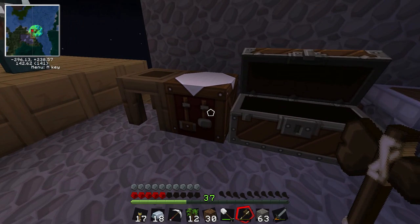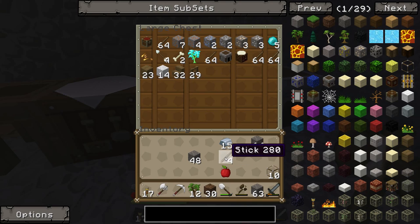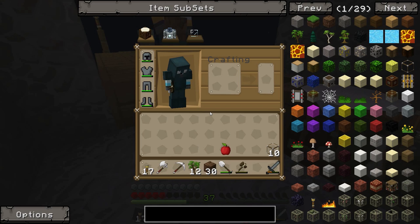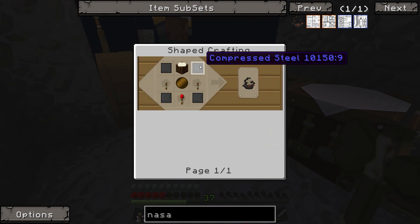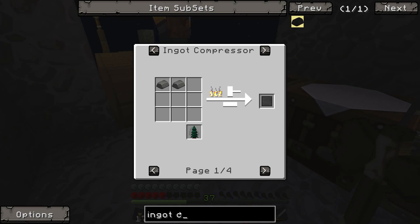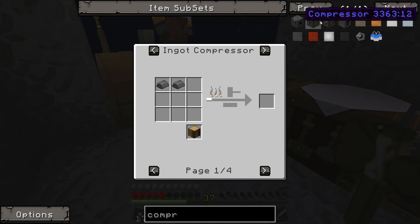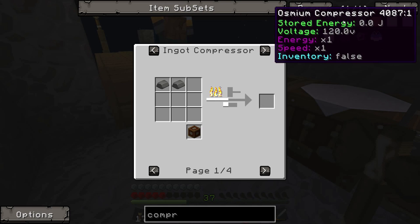Okay, I'm trusting you. We should also be looking forward to making that other crafting table - the casting thing. We need to make a NASA workbench, and to do that we need to make all sorts of technical things. This NASA workbench basically needs compressed steel and an advanced wafer. For compressed steel we need to use an ingot compressor.